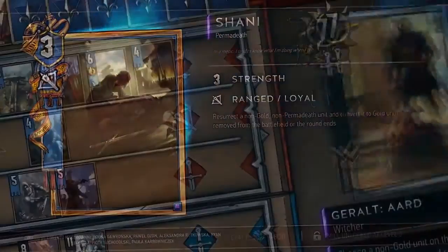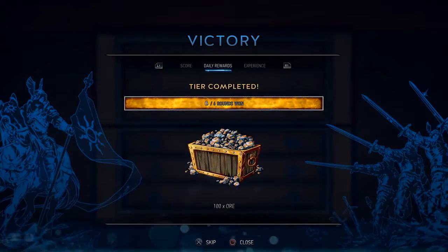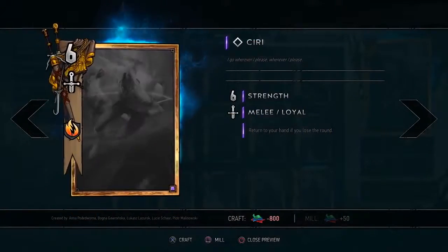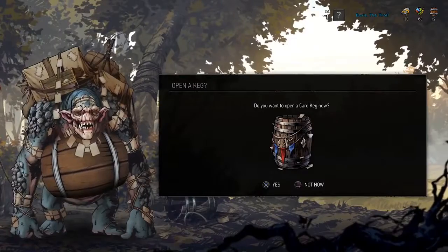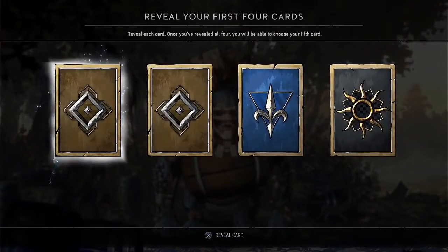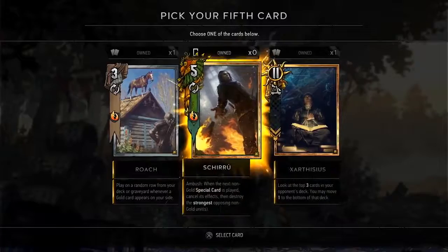As you fight more battles, you'll gather the experience and resources you need to explore new and original tactics. You'll build your own decks, unlock new cards either by crafting them, or by buying kegs from Shoup, a card-dealing troll. Each keg contains four random cards, and a fifth one guaranteed to be of higher value — you'll be able to choose one out of three.